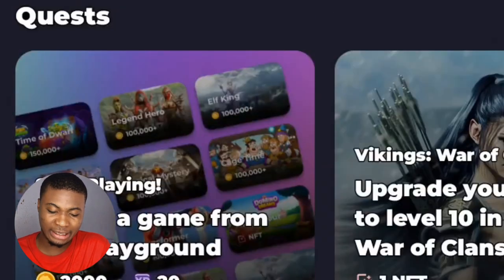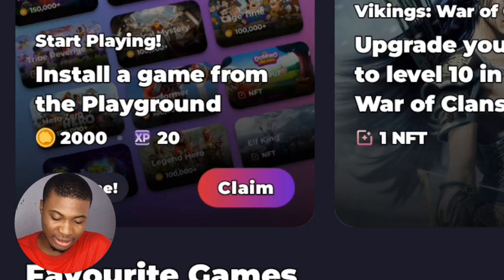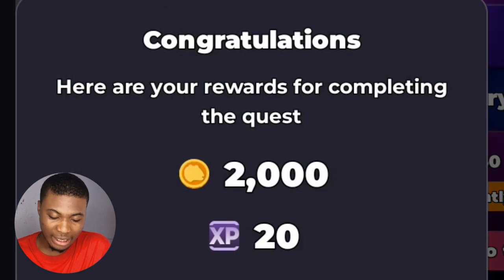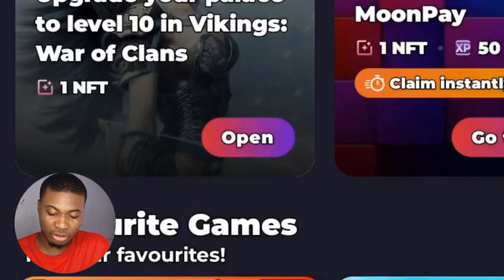The first earning method is Checks. Since I've already been using this app, the more you use it, the more points you claim. I'm going to claim right now — it says congratulations, you completed the check and you get 2,000 points, which is 20 XP. I'll click Continue.